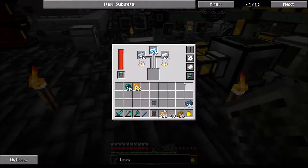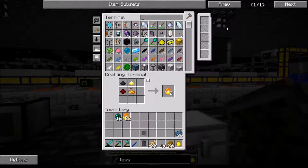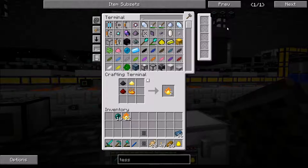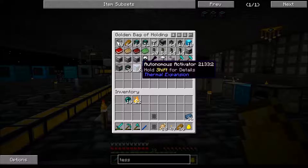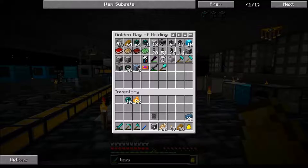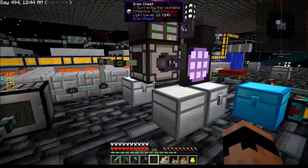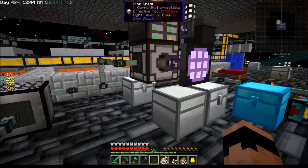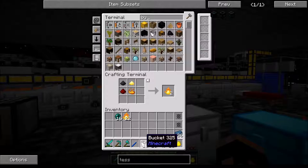I'm just going to let that cook up. While that's cooking I need to fill the tesseract frame — a full tesseract frame — so I need to get resonant ender in the fluid transposer. I do have a fluid transposer. Fluid transposer — there it is. We're just going to stick it on this line right here. Now I need to get some buckets because I'm planning ahead.